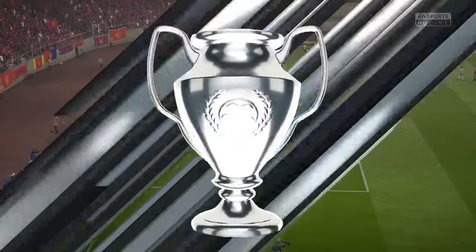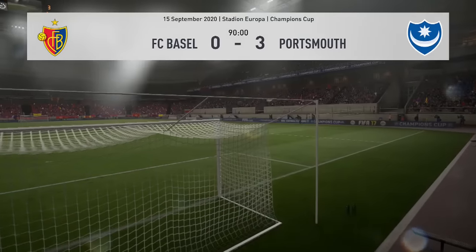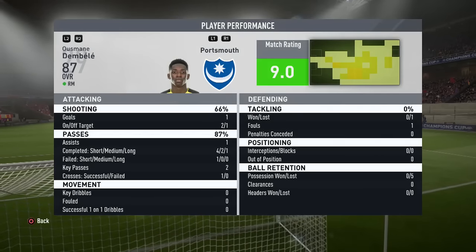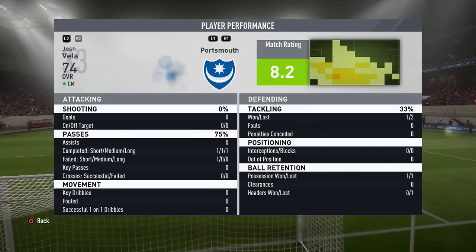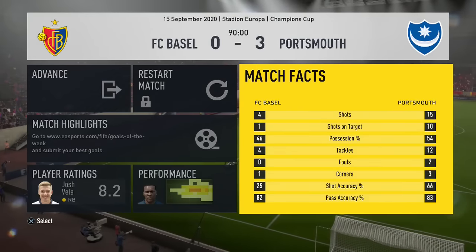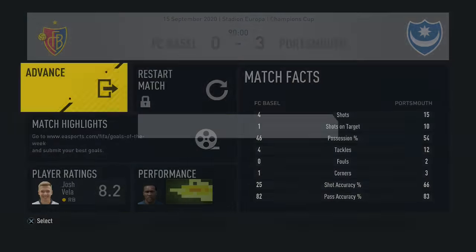So there we go — the final whistle blows and we come out victorious. What a fantastic result away from home — we've just completely dominated. Hugo Azevedo picked up a 9.5 rating but I thought everyone played well: Salma Dembele 9, Conor Chaplin 9 as well, Stavance 8.2. We had 15 shots and 10 on target — that's how dominant we were over the 90 minutes.